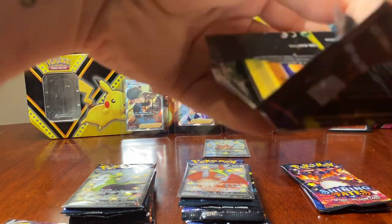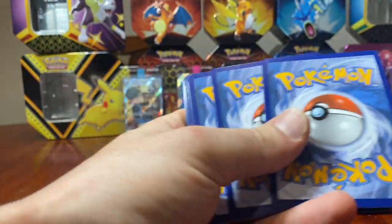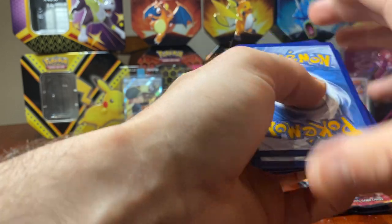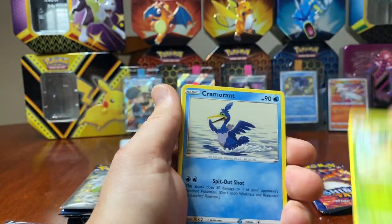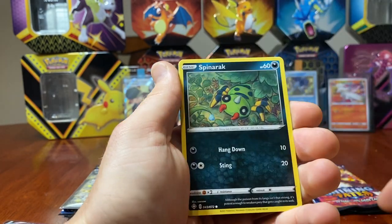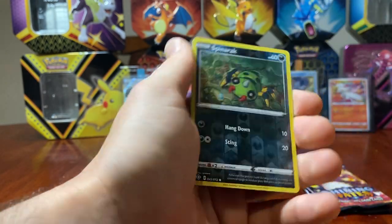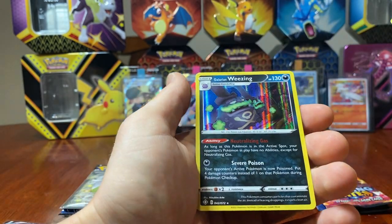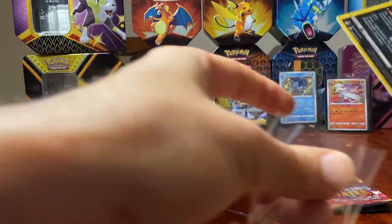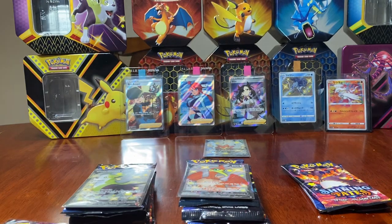Let's leave that bad boy up. What a great start — it's only three packs in, already two amazing pulls. Alright, next pack — going with water. Thwacky, Cramorant, Trapinch... not too shabby, not too shabby at all.